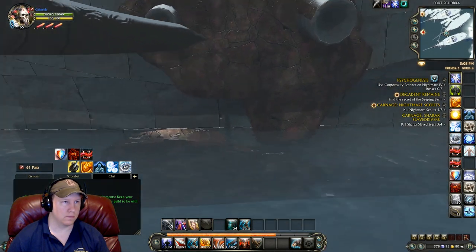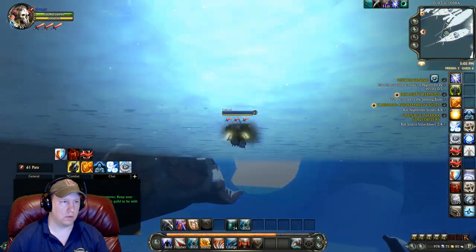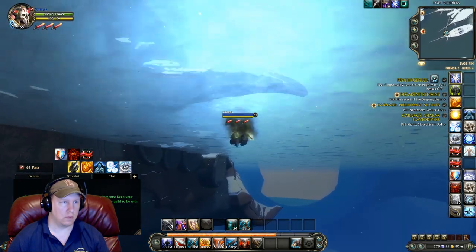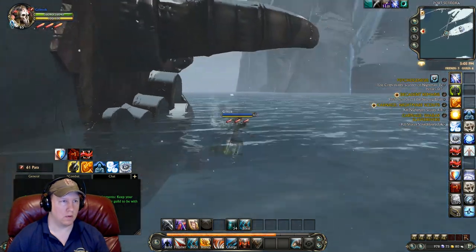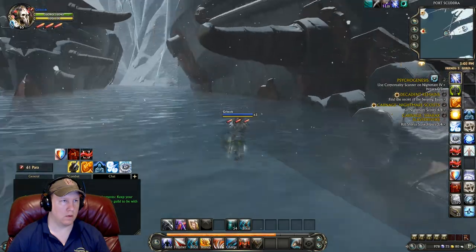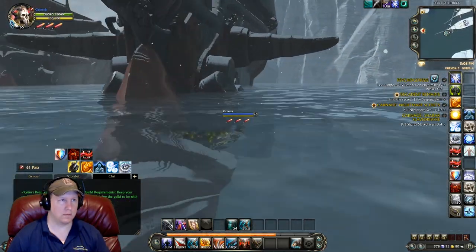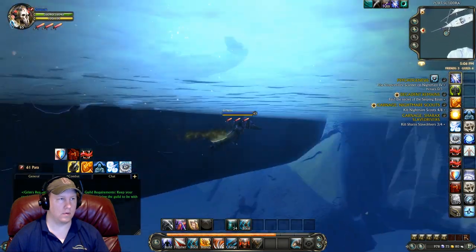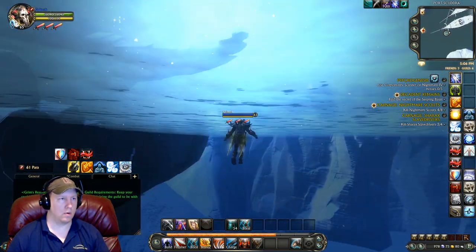This is a point where I kind of go on the wrong side of the boat. I'm thinking the chest is right up there on that plank going out the side, jumping up looking for it, but then I realize it's actually on the other side of the boat. So I end up swimming around to find it.